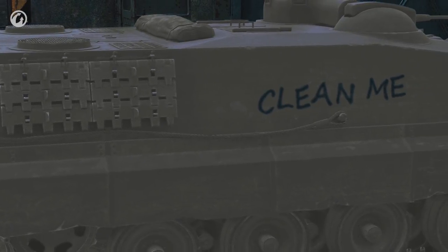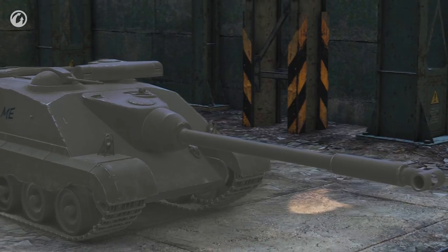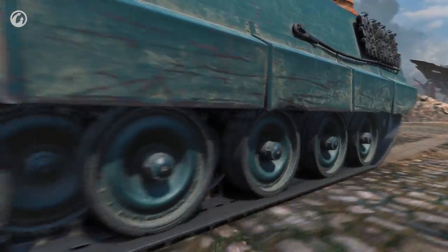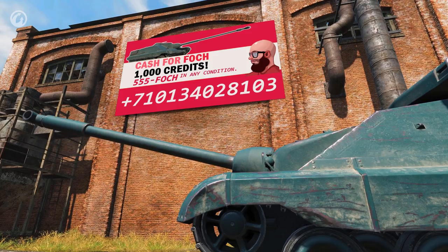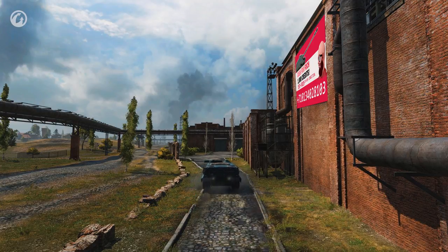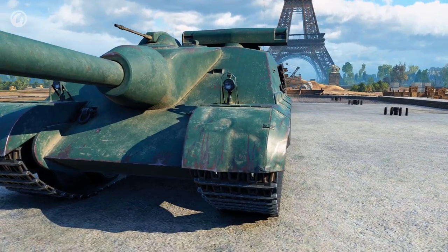Let's clear one thing up for starters. The Foch 155 stays in the game. If you had it in the Garage when Update 9.20 released, it will remain there. You can continue playing on it, but it will become unavailable for a search. Think of it as a kind of museum exhibit — though it's quite questionable from an economic point of view. Special offer: sell a dinosaur, get a thousand pieces of silver. You'll see it in battles, and it remains in the Garage, just next to its replacement, the AMX-50 Foch B.